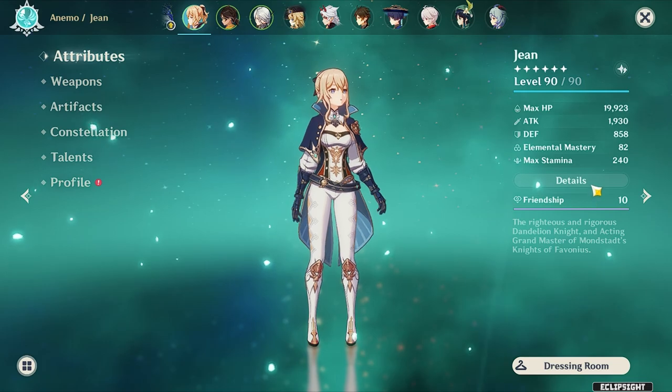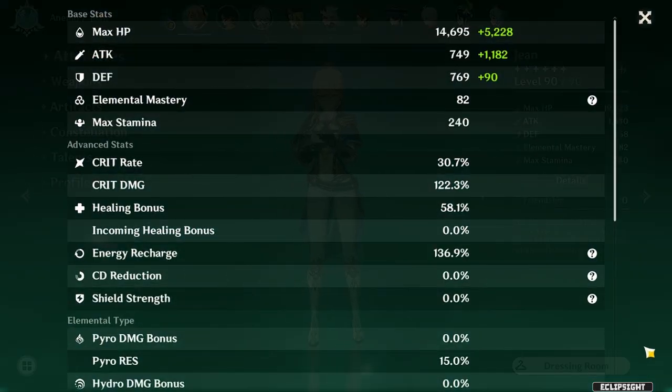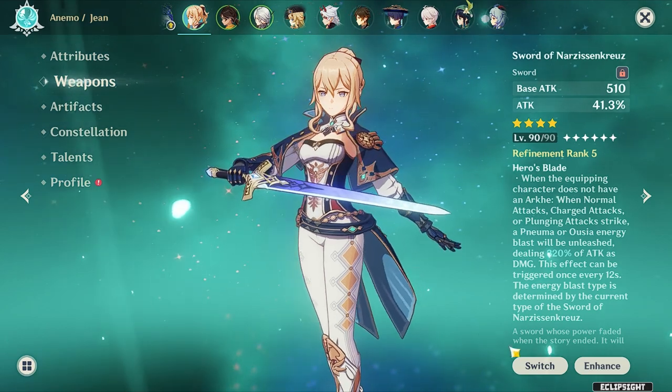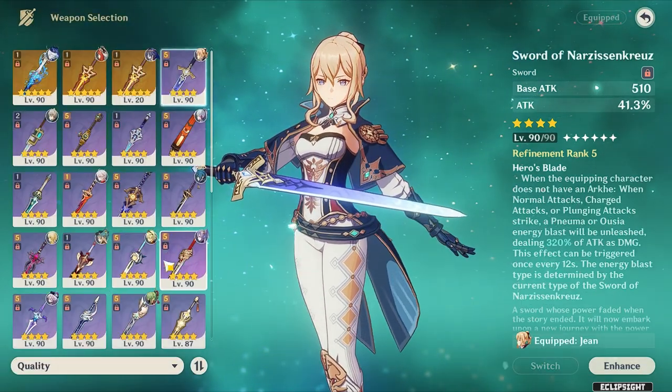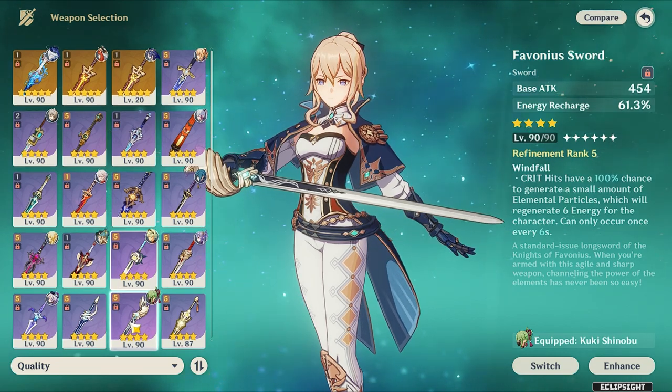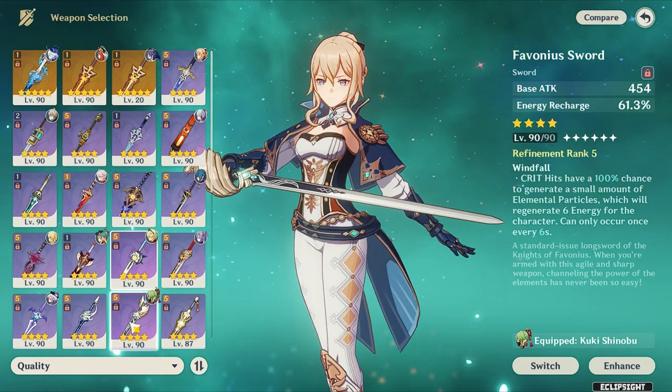First, in order to stay alive when doing this test, you need to have your skills and the burst always available, and for this you just need to use a sword with Energy Recharge stats. I'm going to use the Sacrificial Sword for this test because I can cast my skill twice, and this will help a lot in this particular test.